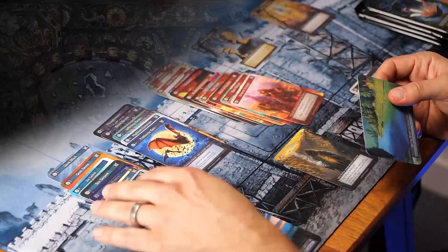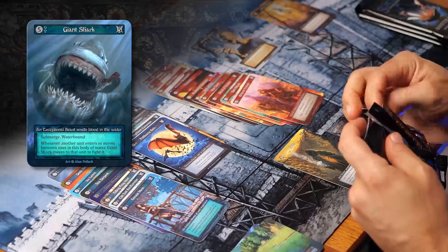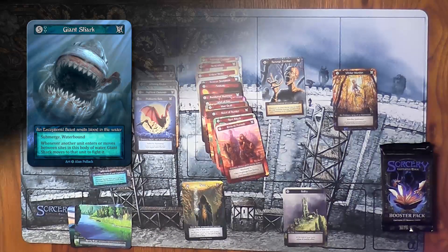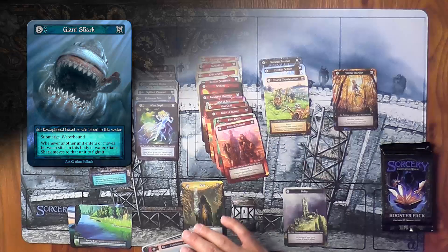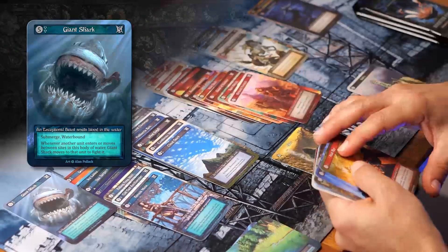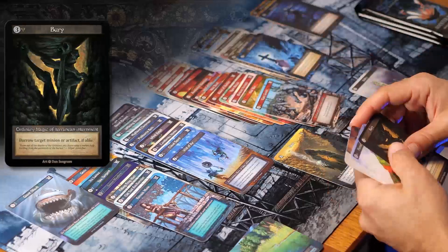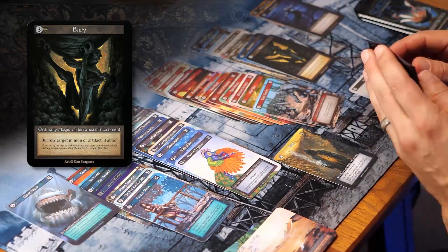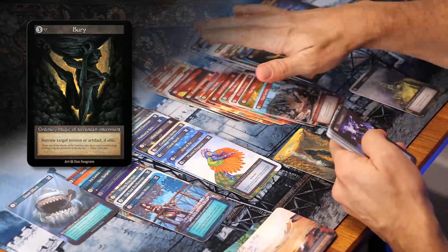So far I've opened more Fire and Water, so I'm thinking about that right now. Giant Shark is extremely powerful — it's a five power minion that basically moves to any unit and attacks it as soon as it enters your body of water. It can be very powerful, probably more of a constructed card because you need to build around it usually. I got a Berry — it's a useful card that can forcefully burrow a unit, which allows you to often kill it because it will not have burrowing.